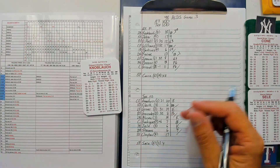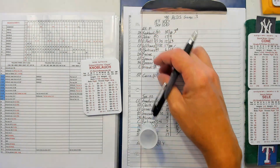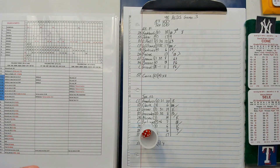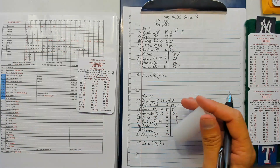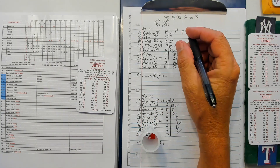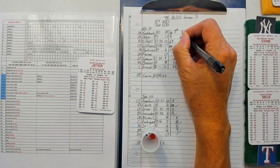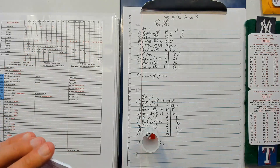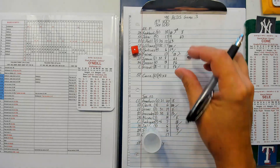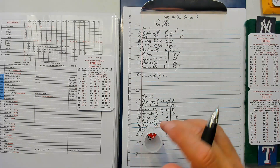Still no score. Chuck Knobloch: 34 — fly to center. Jeter: 41-24 — ground out to short. Two away, Paul O'Neill: 16-28 — ground out to short.